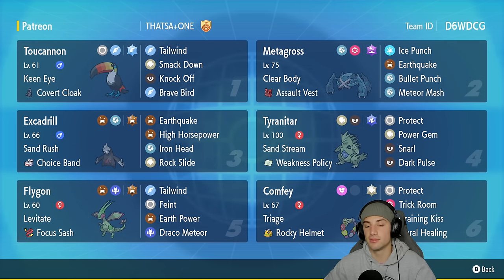Comfey can also heal up the squad with Floral Healing. It has the Triage ability which makes healing moves go first, so Draining Kiss and Floral Healing will always go first. Last but not least, its item is Rocky Helmet — great for a support Pokemon. If you want to rent the team yourself, the rental code is in the top right corner. Let's hop on the casual ladder and showcase Sand Rush Excadrill in Regulation F format.